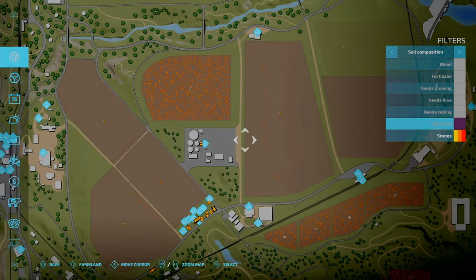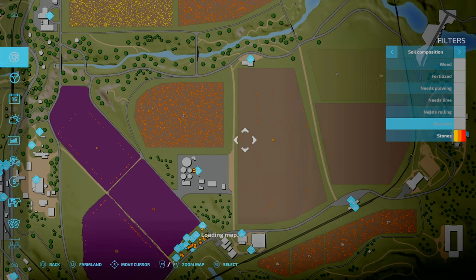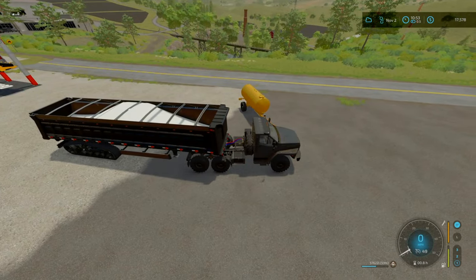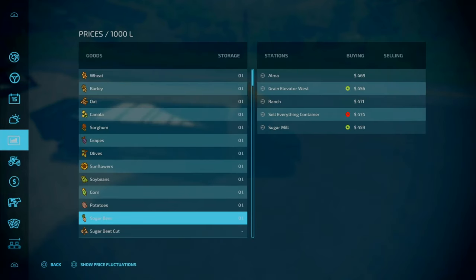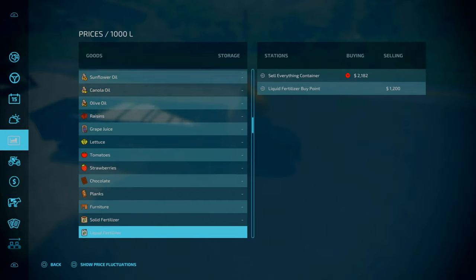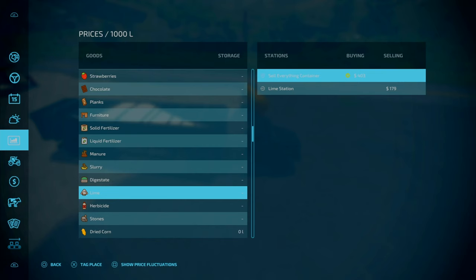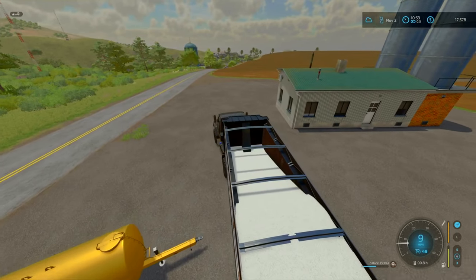In terms of what we're doing, we're also done mulching. It's been done — so I've actually done recording that segment. These fields don't need mulching because they've been ploughed and cultivated. So we've got 57,000 litres of lime. Let's see where we need to take these to. Probably the sell-everything container. And let's see how much I'm going to get from it — 403 bucks. So overall, not a lot.